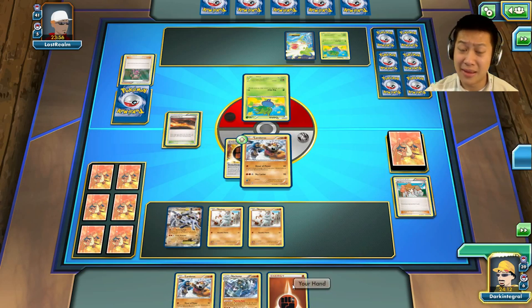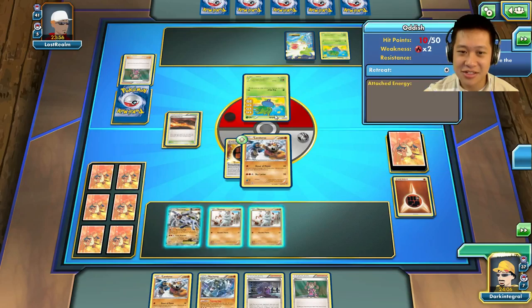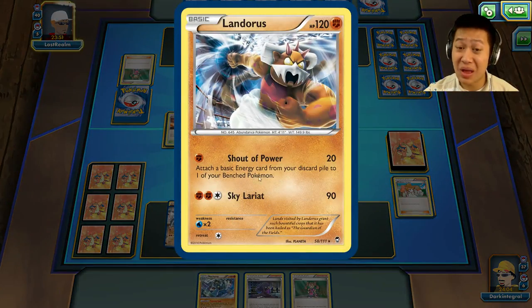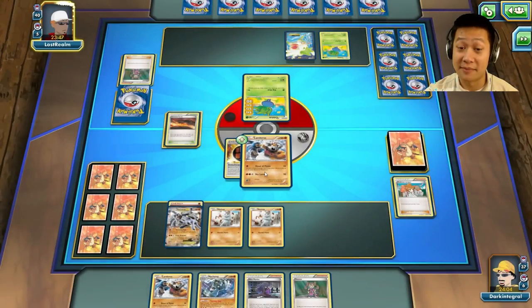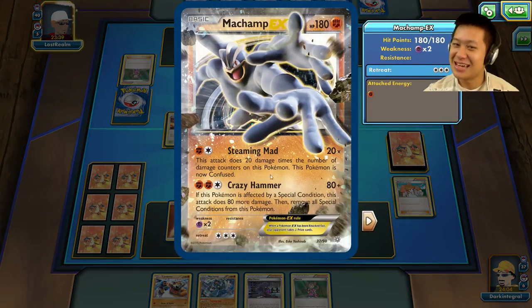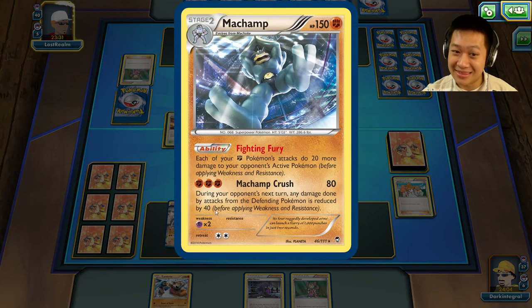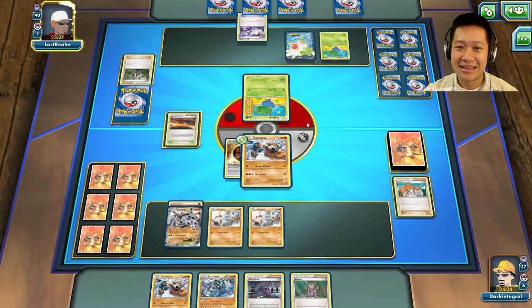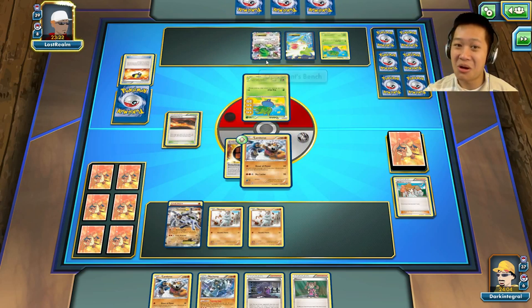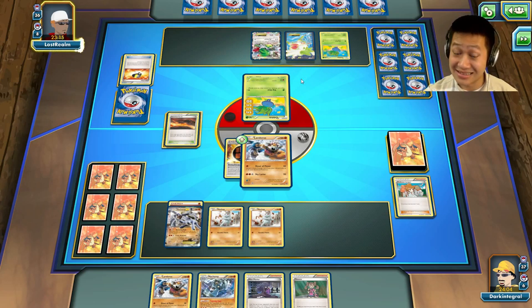Bench space — I'm going to need at least one Ariados, maybe another. Should I use Scorched Earth? Yeah, why not — I'm actually in desperate need of cards. Shadow Power, 40 damage, hitting that Oddish, almost knocking it out, and we're going to charge up Machamp of course. I now have a Lando but I'm not going to put it down — I want the last bench space for my Chop and Machamp. If you're not Machamp EX, you just don't have the muscles.